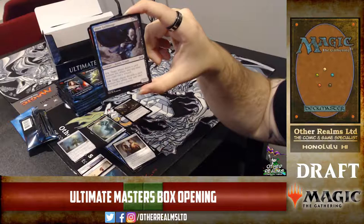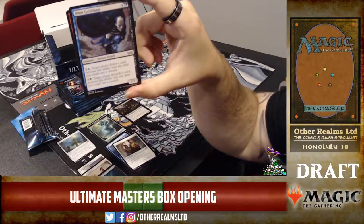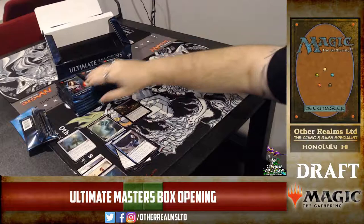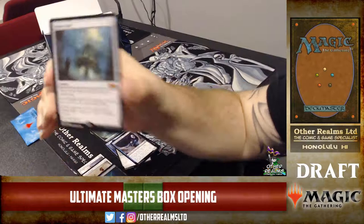Dimir Guildmage is the only guild mage in the set — it's very good. Importantly, unlike newer guild mages, these don't tap themselves when you use their abilities, so you can activate them multiple times in a turn. This one has the ability to refill your hand and rip your opponent's hand apart. Our rare was Mana Vault — sweet art.